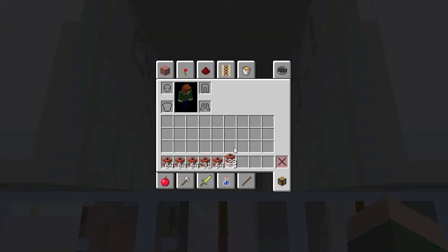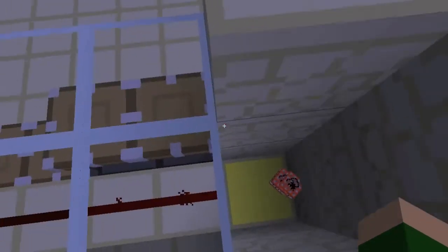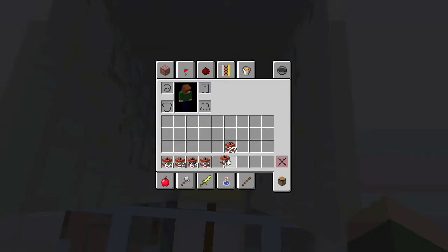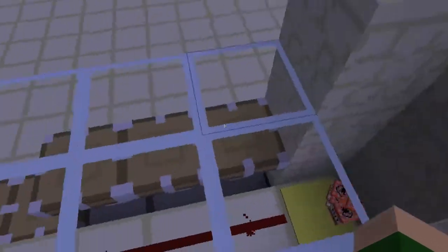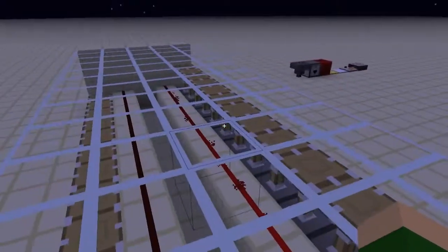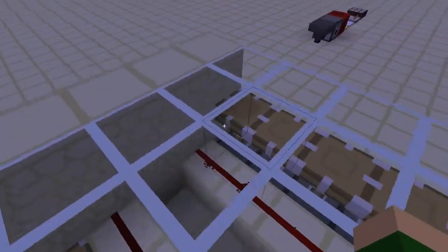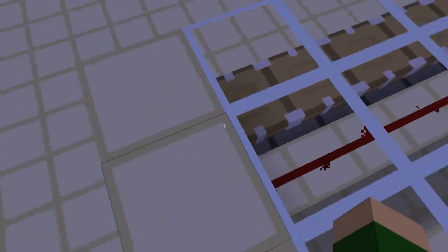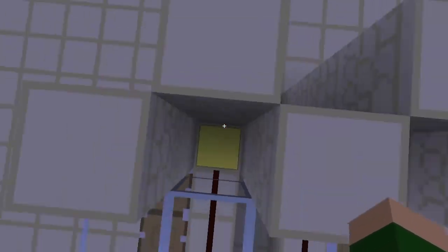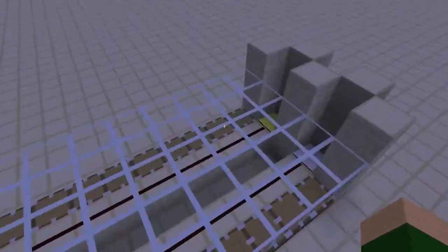With the light pressure plate, every time you put 4 blocks in it will activate the next piston. So if I put another 4 in it will keep activating the next one. When I put what remains of a whole stack, all of them will go — plus one more, but the redstone limit is 15 so it won't go any further.